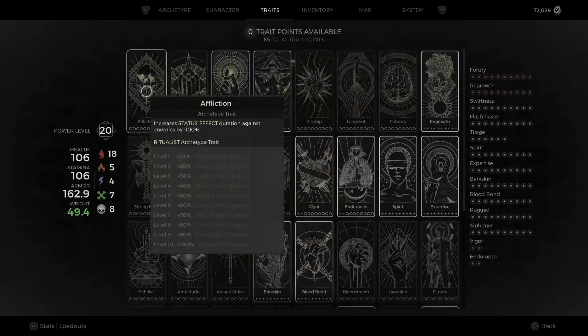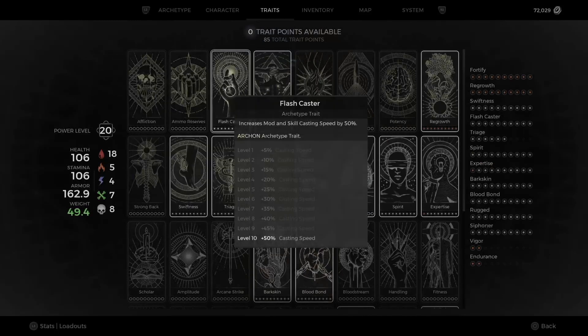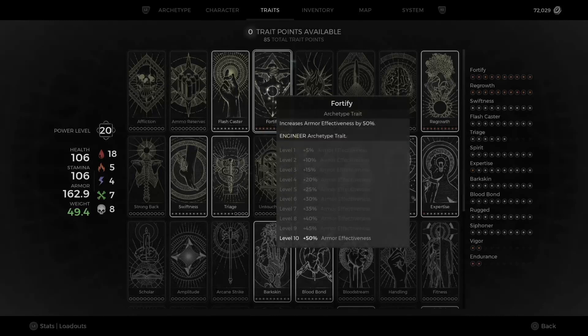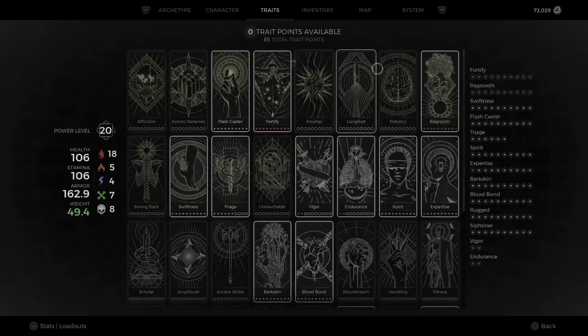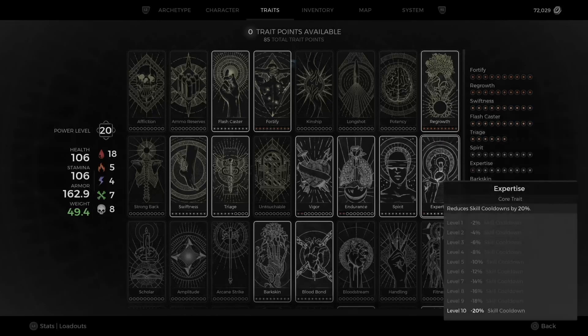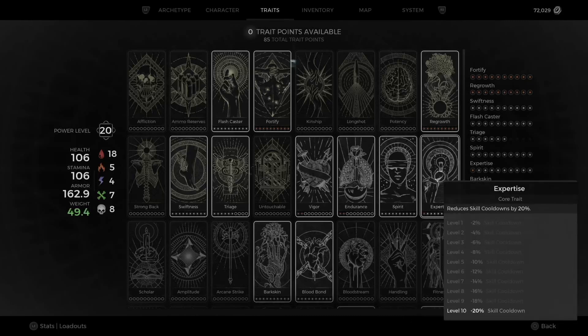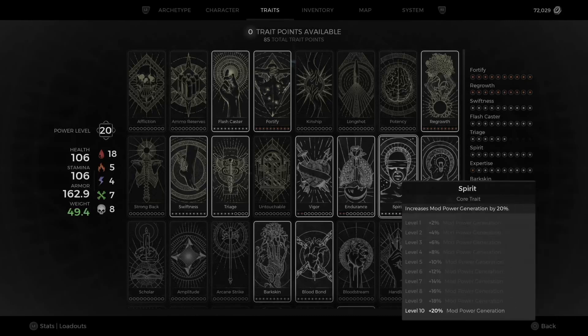Traits are actually important and a little different here. We've got Flash Caster because this is a skill and mod build — it's so important. Fortify comes with the archetype, which is really wicked, but I recommend Fortify for anything you build — it's so good. Regrowth is a huge part of our healing here; it's another perk I'd have on this build no matter what. Expertise reduces skill cooldowns by 20% and Spirit increases mod power generation by 20%. Those are essential — we're a very skill and mod based build.